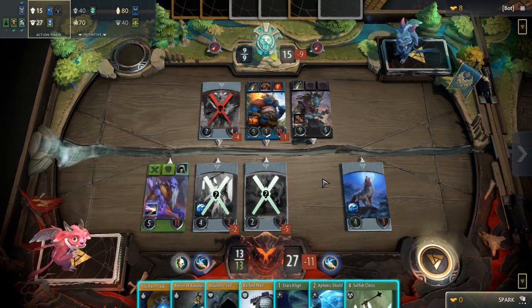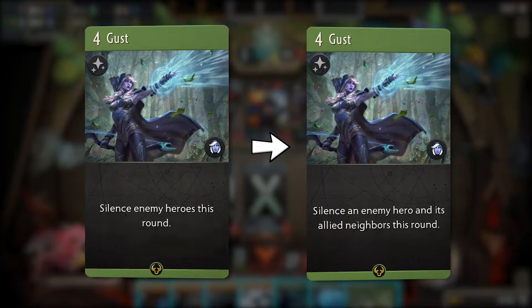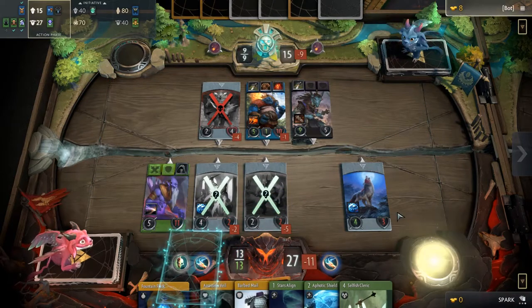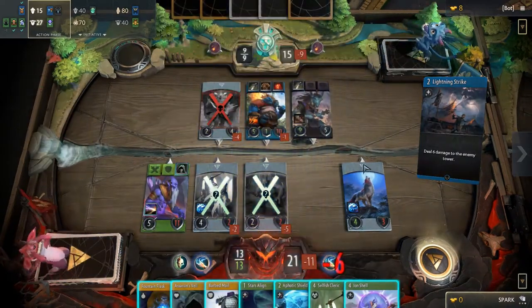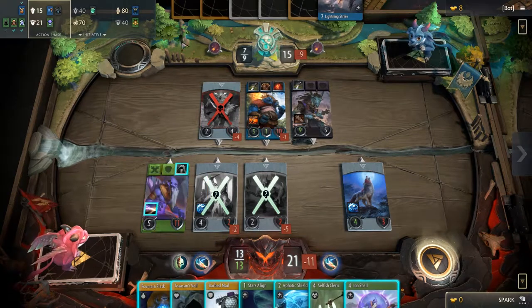Another community-requested change, Drow Ranger's Gust, has also received some nerfs. Now reading: Silence an enemy hero and its allied neighbors this round. A single Gust can no longer reliably stop your opponent from playing any cards in a given lane, which heavily guts the previously tier 1 blue-green combo deck. Many players hated the uninteractability, but with these changes can now play around Gust. We don't know how much this will affect Drow's playability, but one thing is for sure: blue-green combo has become significantly weaker.